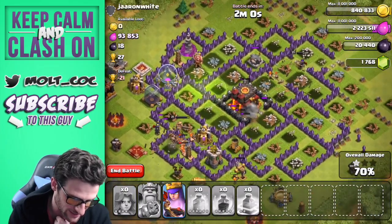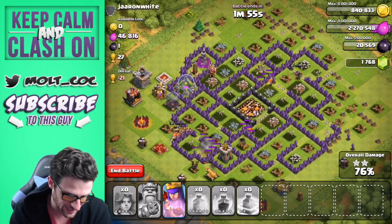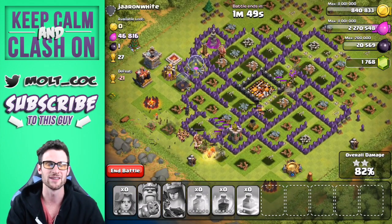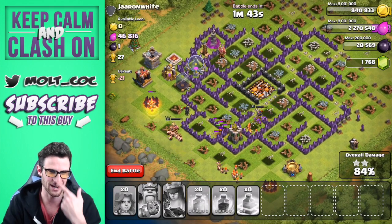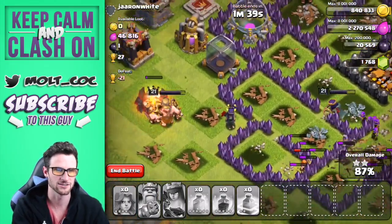I want them to get over there and take out that elixir storage as well, but this was a great find guys — we've already gotten all of the gold, we might even three-star this thing. Our King is still up with his health and we are going to town. I've pushed all my buttons, I can't touch anything else. Let's watch these Valkyries completely annihilate his base.